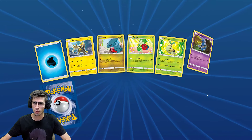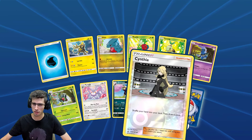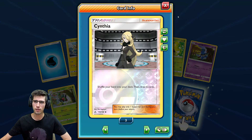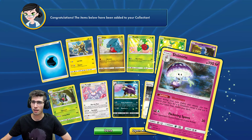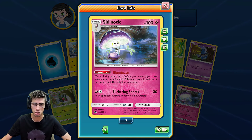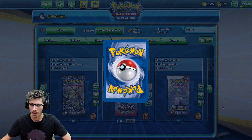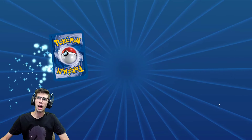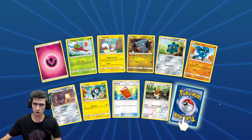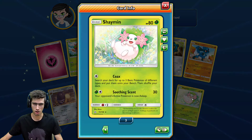I believe some of the cards we are looking for here on TCGO — obviously Trainers — Cynthia, 100% Cynthia Full Art. I believe there's also Lillie, and Lillie has spiked dramatically. We got a Shinotic here, just a regular rare by the way. A Cynthia Reverse Holo — Lillie is one of the most expensive cards in the set. On TCGO, you want Trainer Full Arts — that is the goal.